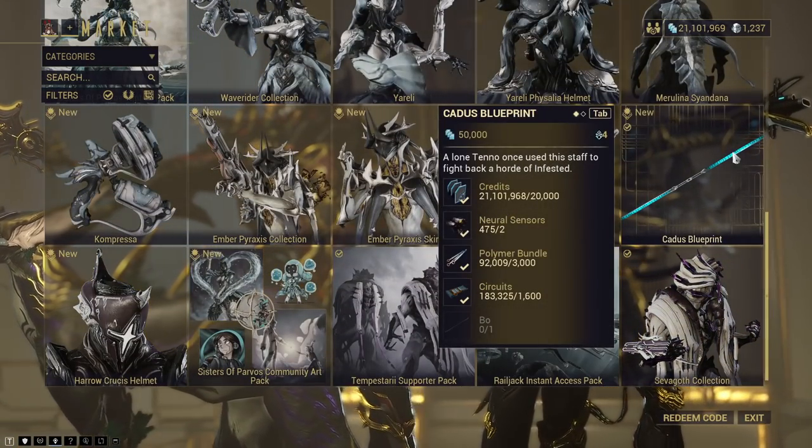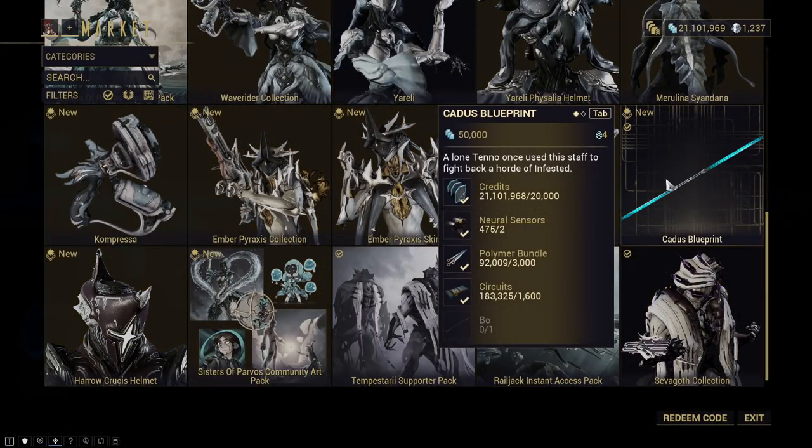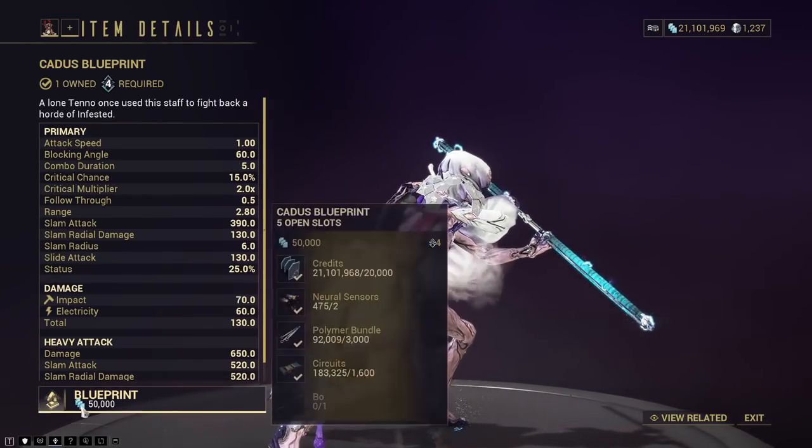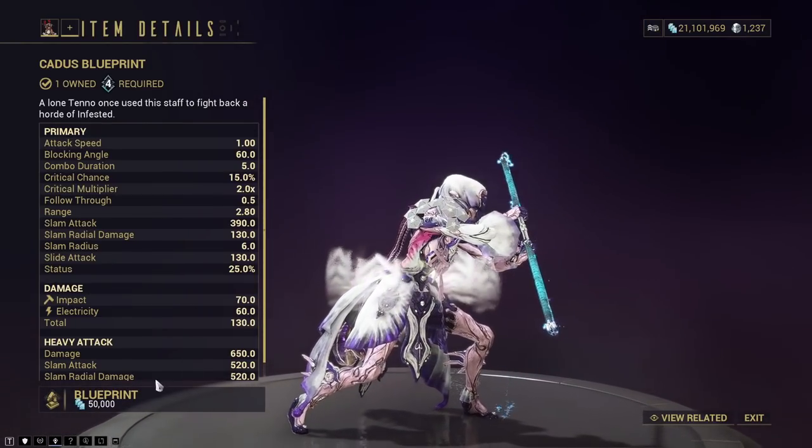By the way, if you aren't aware, pick up the Kadis Blueprint — it's a new weapon in the market. Looks to be Mastery Rank Fodder, but it's an Electricity and Impact Melee weapon.